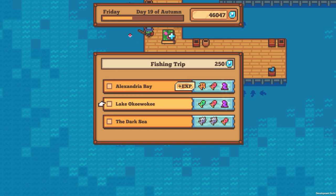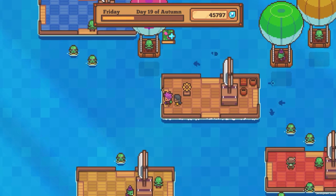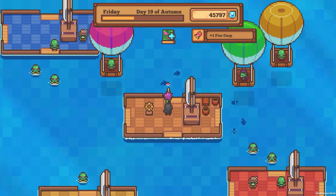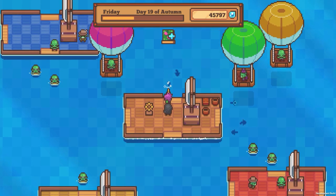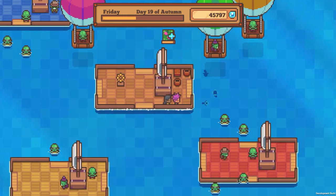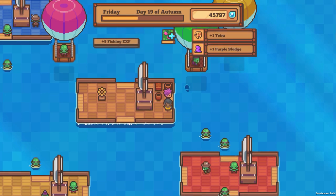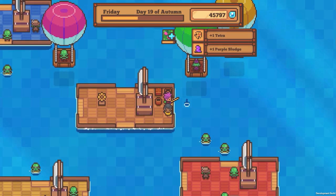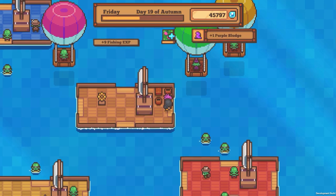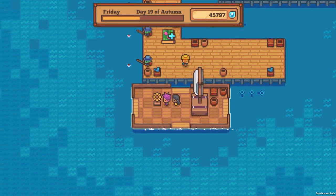Purple sludge, purple sludge — I don't know that I really want any of these. I'll take the XP, I guess. Let's see — we got a fire carp, some purple sludge and a tetra. You can't escape the purple sludge. I think the waterways are getting clogged with it. And more purple sludge — it's like we're doing a rehabilitation program on the waterways around this place.